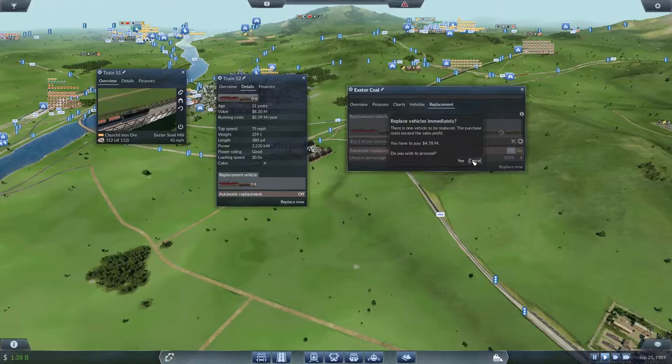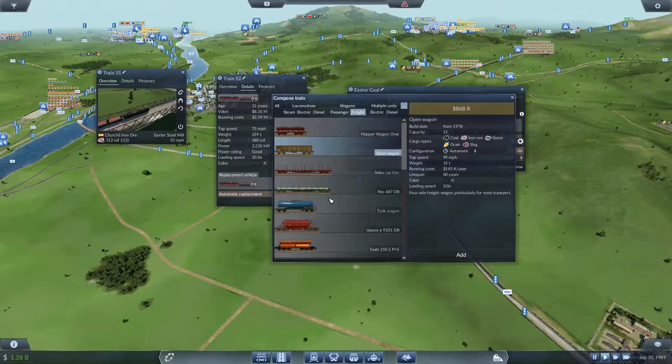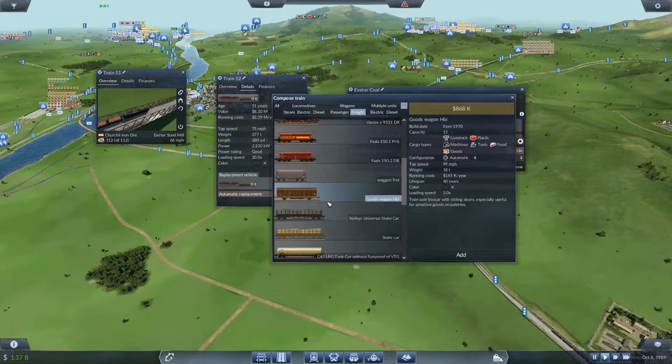Don't replace that — we want to change that. That one goes 99. We need something else which takes coal. 62 — that's too slow. You don't take coal. Nor do you. And these hoppers don't take coal, which is kind of annoying. Does anything else take coal?